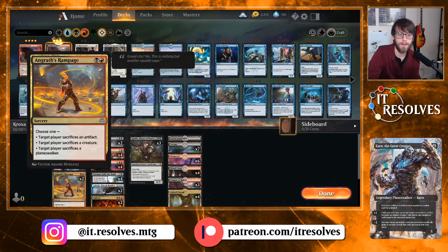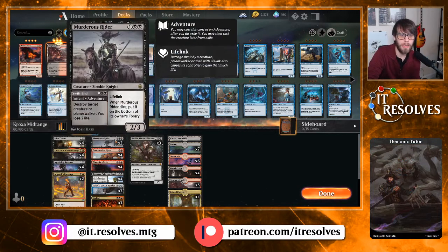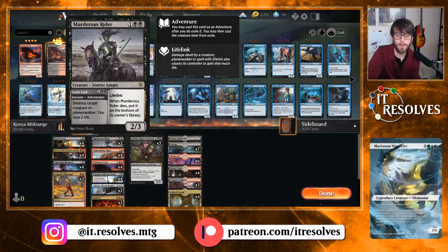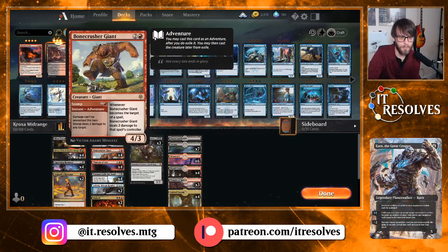Ingrass Rampage is a really lucrative spell — it hits artifacts, creatures, and planeswalkers, but it is up to the opponent to choose which ones, so there's a time and place to play these, which is why we're only running two. We have two Murderous Rider to give us more flexible removal against creatures and planeswalkers. We do lose two life — not a huge deal — but instant speed removal is very key, and obviously a lifelinker on the backside.